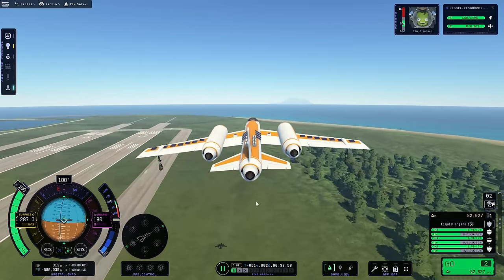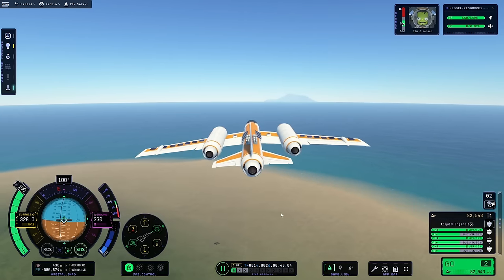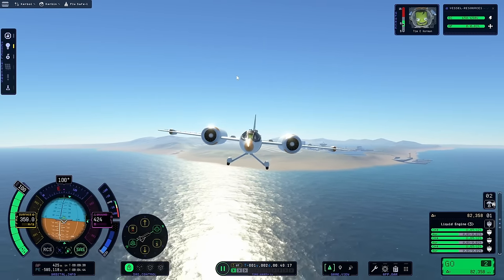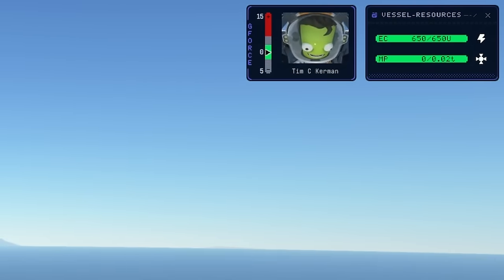We're fine. Look at this thing — it's a thing of beauty with some feet in the front. Giving Tim some whiplash with these gentle movements. Where is our first stop? What direction are we pointing, actually? We're pointing towards the water — this is a long trek across the ocean here.